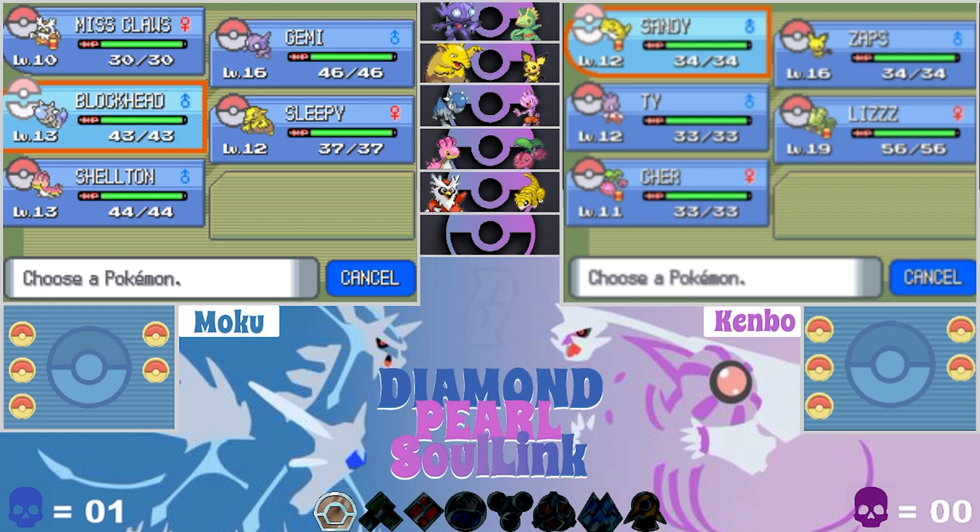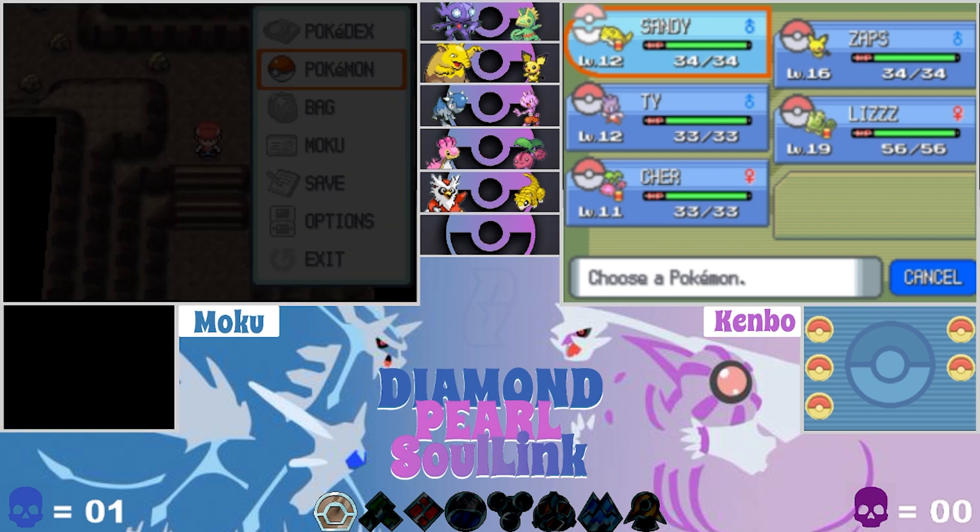Ken's team: Sandy the Sandshrew level 12, Zappy Zaps the Pichu level 16, Tie the Tyrouge level 12, Liz the Kecleon tanky tank level 19, and a baby Shieldon named Ruby at level 11. That's our current teams - are you ready to go Ken?